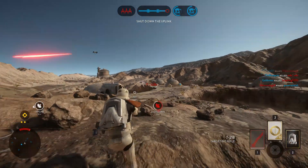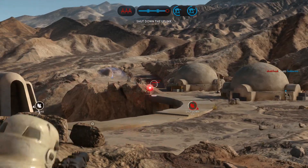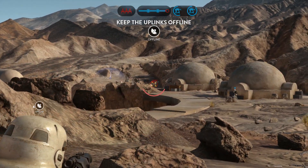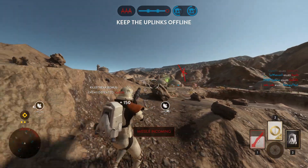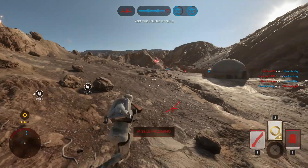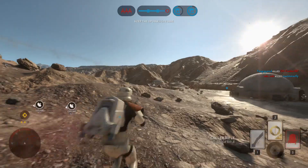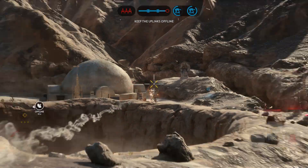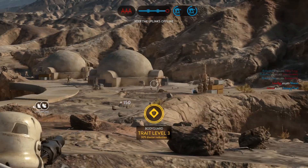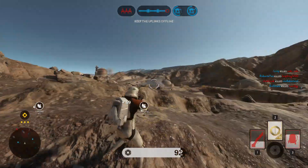No matter how good you are with the cycler rifle and handling its drop-off and delay, it will still never be better than the pulse cannon or even the T21B at longer ranges unless they patch it again. The only time the cycler rifle is actually good is against stationary targets, such as people sitting in turrets. Even then it can be a little tricky to land a headshot unless you've had a lot of practice with the drop-off.